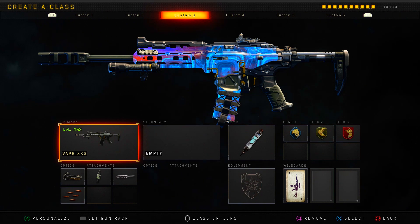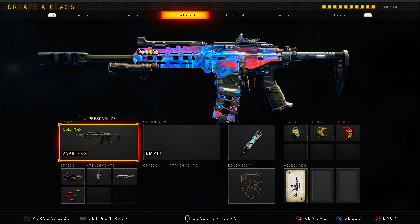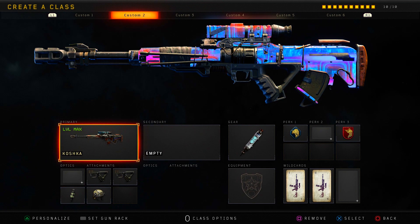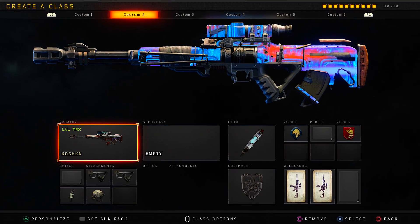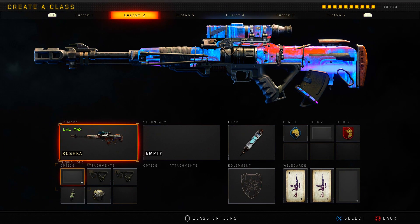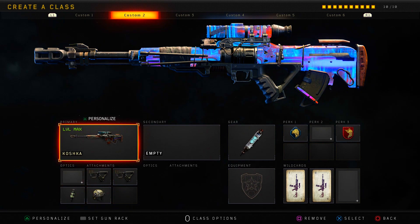Another class setup we are going to be using is with the Vapor assault rifle with the ELO sight, fast mags, long barrel, as well as rapid fire. Our final class setup in this video is actually a sniper class setup — the base variant of the Koshka sniper rifle with quickdraw 1 and 2, fast mags, as well as high caliber.